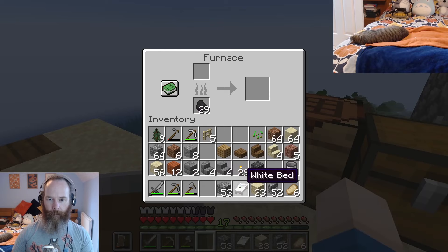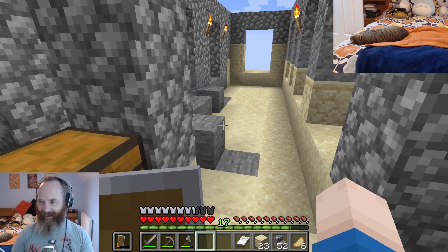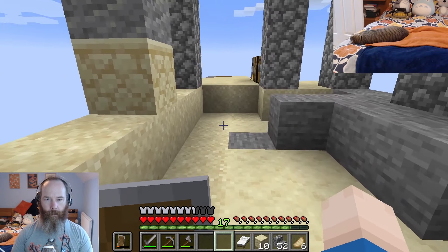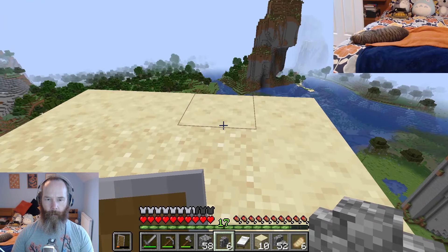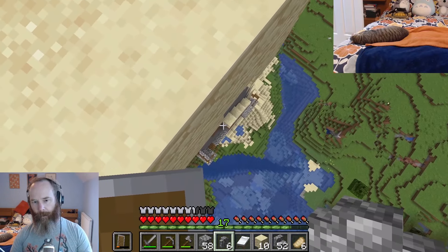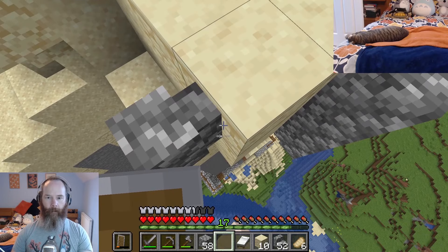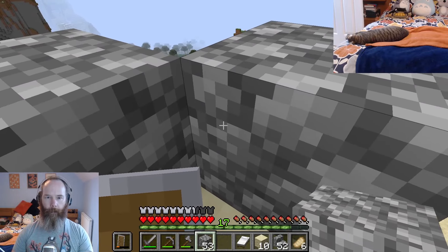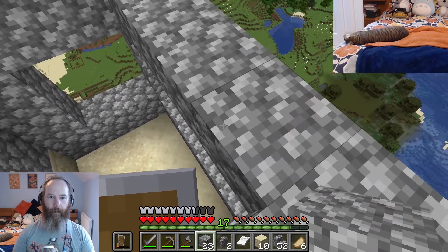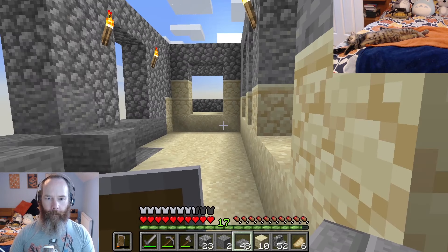The process is: use the furnace to make cobblestone into stone, then from the stone make stone bricks, from the stone bricks make stone slabs, and use the stone slabs to make the floor. I'm thinking almost like pillars going down. I want to make it look like it's going from one into another with cobblestone over the top as a support. This is our extension room.